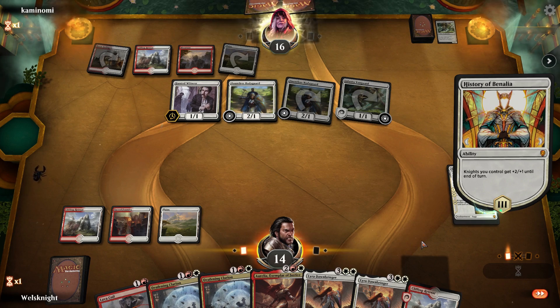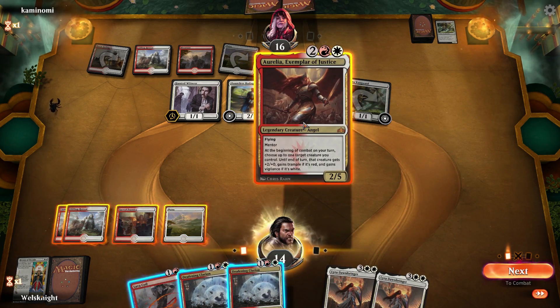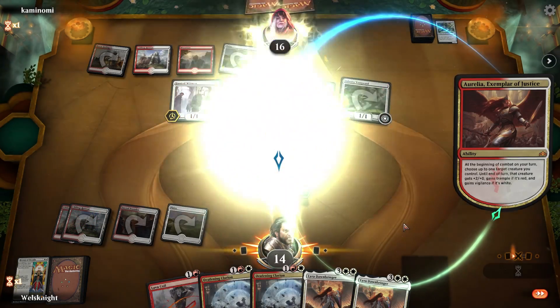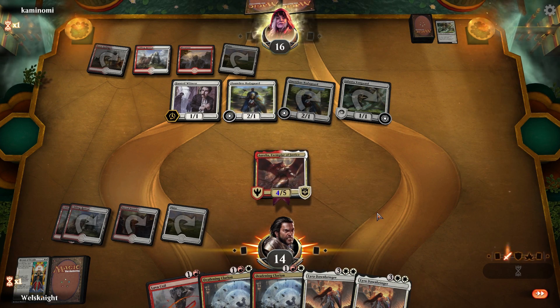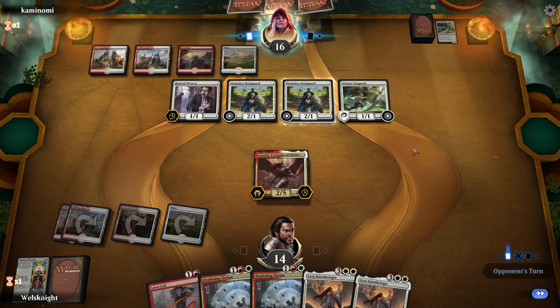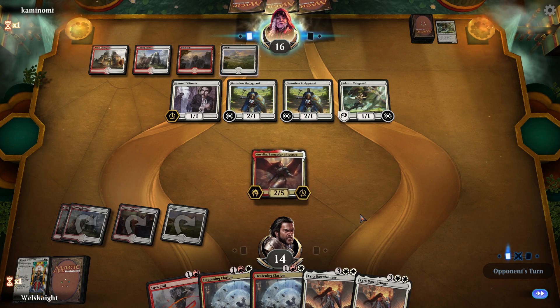Now we got our fourth land for Aurelia. We'll drop Aurelia and then pass the turn. Next turn we'll Deafening Clarion and hopefully wipe the board — he may also hit us with a Conclave Tribunal or something like that. Yep, kind of called that one.